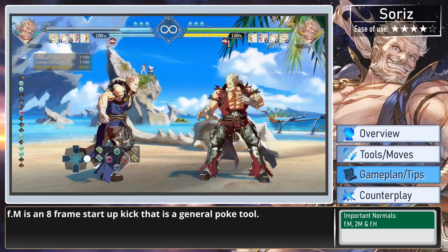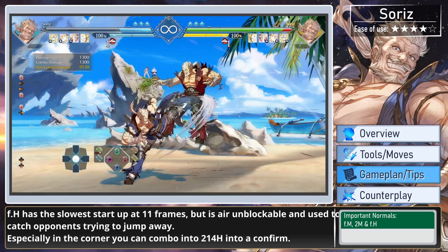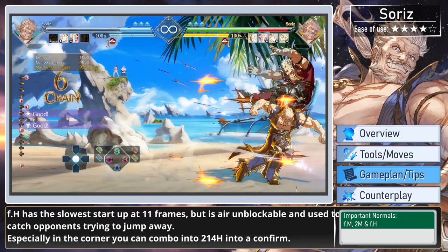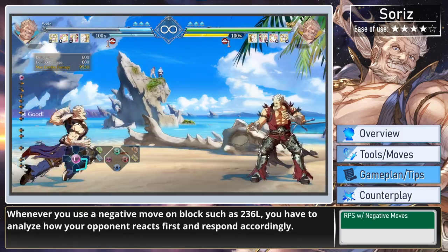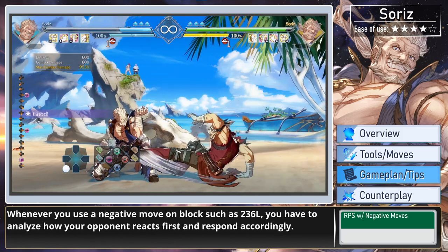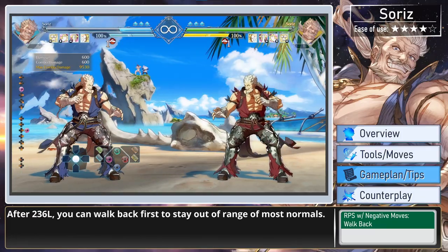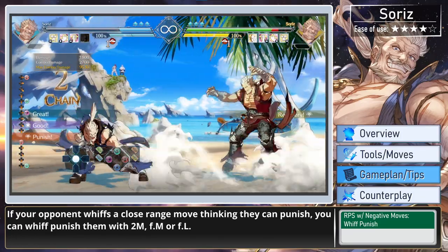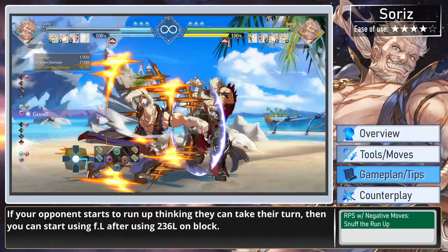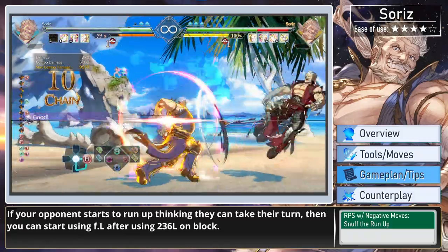Far-medium is an 8-frame startup kick that is a general poke tool. Far-heavy has the slowest startup at 11 frames but is air-unblockable and used to catch opponents trying to jump away. Especially in the corner, you can combo into 214 heavy, which will confirm. Whenever you use a negative move on block, such as 236 light, you have to analyze how your opponent reacts first and respond accordingly. After 236 light, you can walk back first to stay out of range of most normals. If your opponent whiffs a close-range move thinking they can punish, you can whiff punish them with 2-medium, far-medium, or far-light. If your opponent starts to run up thinking they can take their turn, then you can start using far-light after 236 light on block.